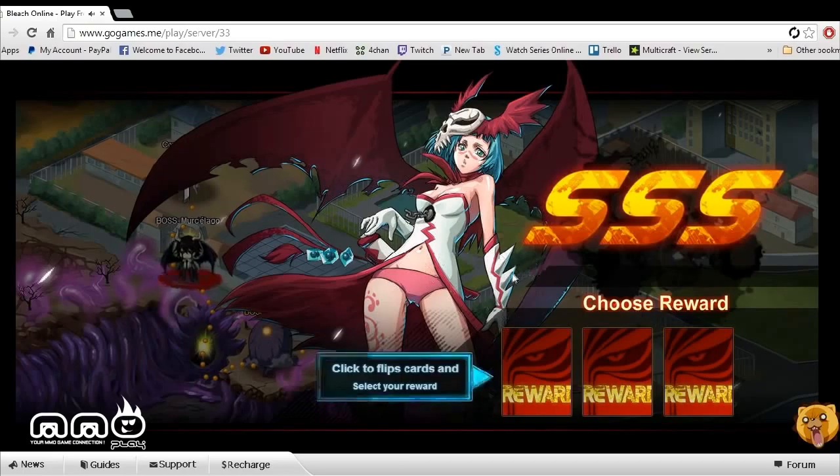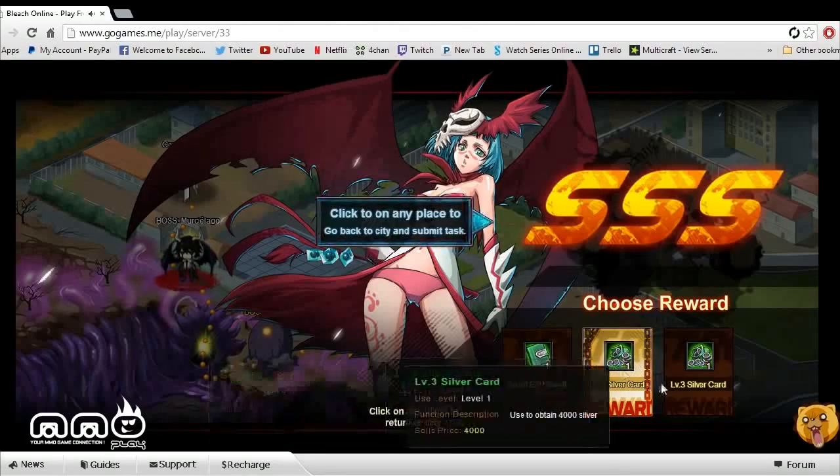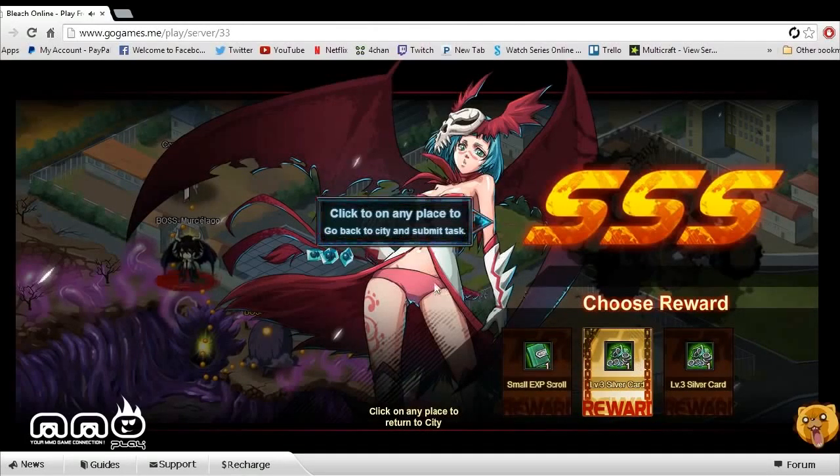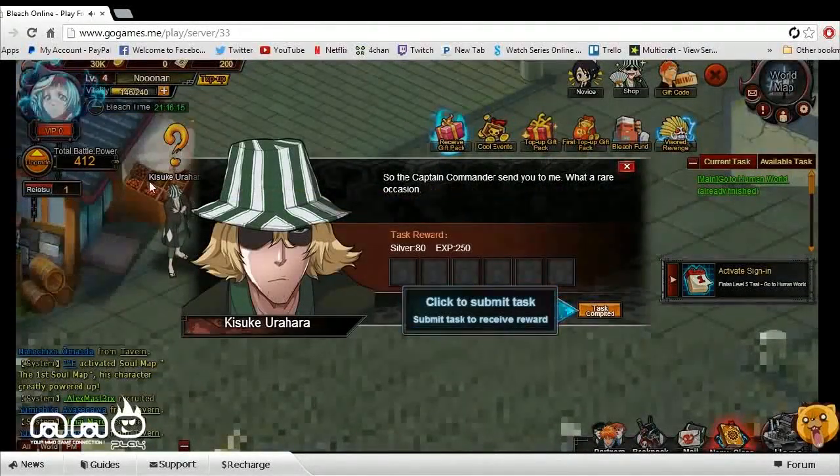Upon defeating dungeons or different NPCs, you can see there's a progression that goes on with different areas. You can select the rewards — we're going to go ahead and click the middle one. There are two different rewards: we got silver and an XP boost. Not too bad; can't complain about free money.